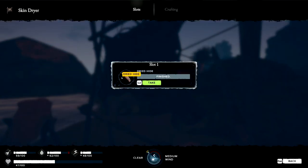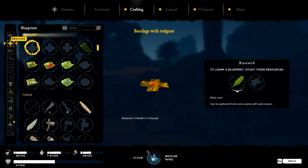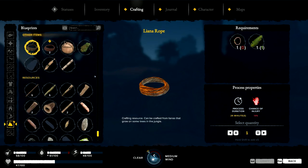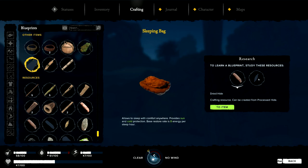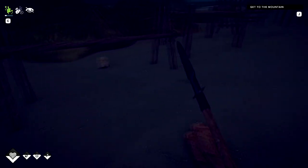It's finished! New blueprint. We got sage - what's this do? Cures disease degrees, restores five health - for fever though, okay. Rope made of skin - on a regular workbench we can make it. It's a higher quality rope. How do I use rope hide? That doesn't even go in there.